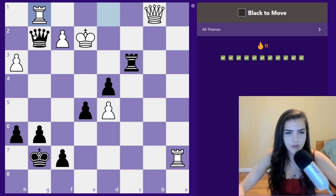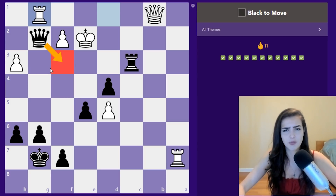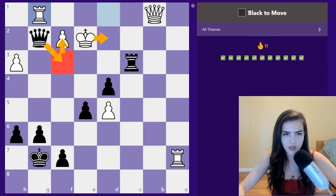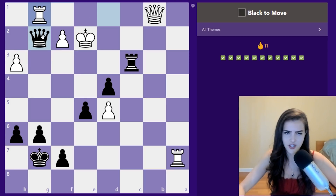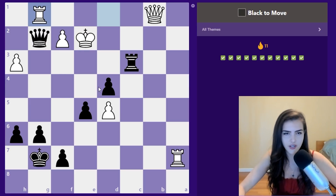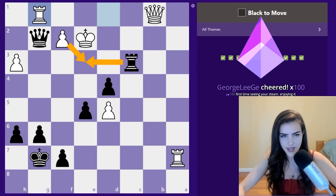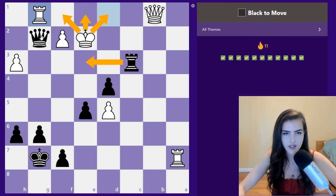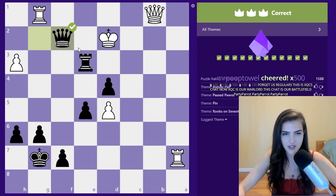Black to move. Queen f3 looks like the most tempting option — you often look at checks first because they're forcing and easier to calculate. Queen f3, if queen d2 we take. But after queen f3, if king goes here, then where do we go? I'm not seeing this. It has to be something else. What other checks do we have? We also have rook e3 — white can't take because it's check. Rook e3 and the king can't go here or there.